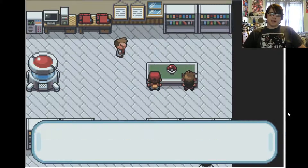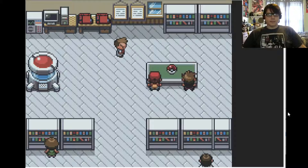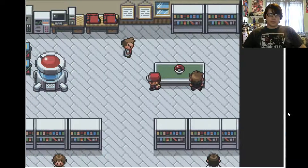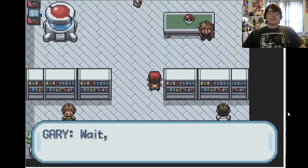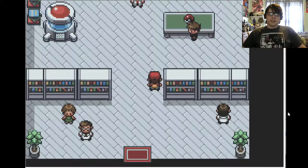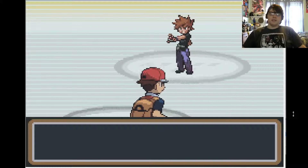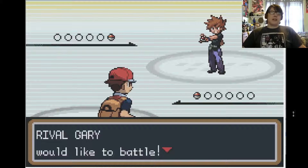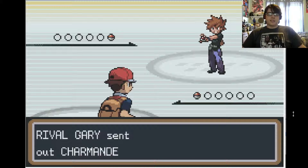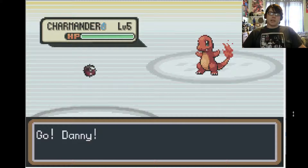Gary takes Charmander from Prof Oak. Get the heck out of here! Let's check out our Pokemon! Come on, I'll take you on! Rival Gary would like to battle — rival Gary sent out Charmander! This music brings back memories.